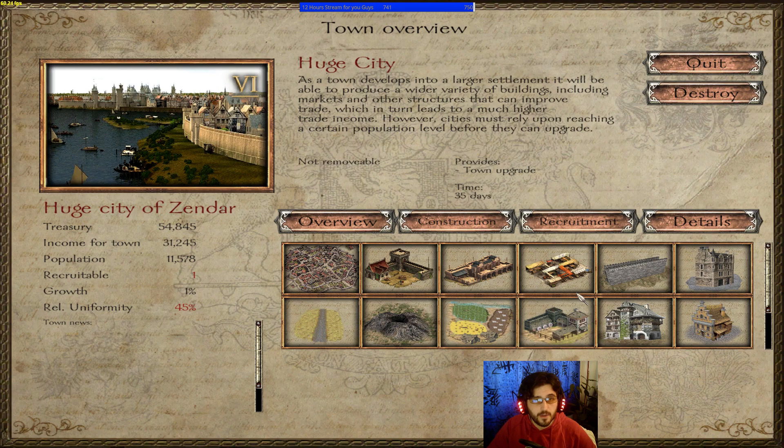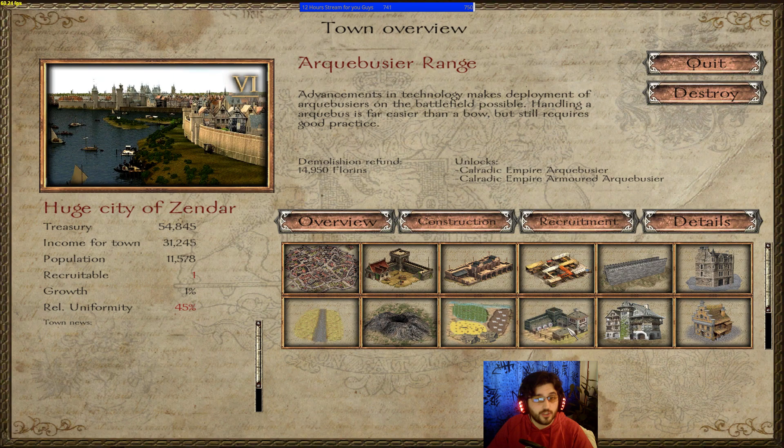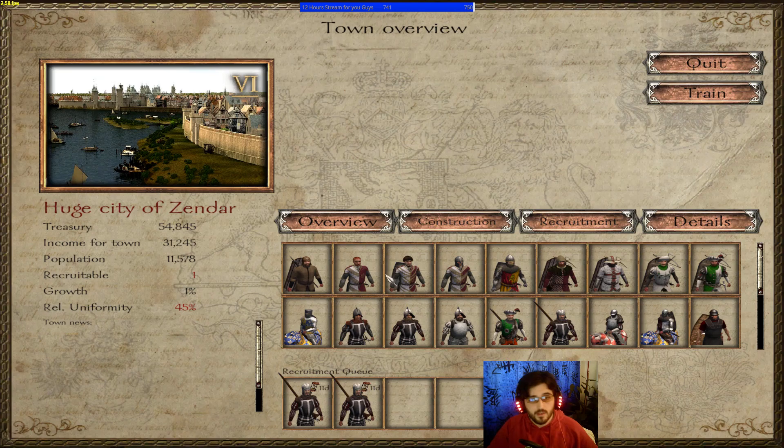In the overview you receive information about what the town provides. To recruit certain types of characters — like in Total War Medieval — you'll need specific buildings. For example, you need the Arquebusier Range to recruit gunpowder units, and Large Stables to unlock the Empire Lancer or Empire Gendarme.